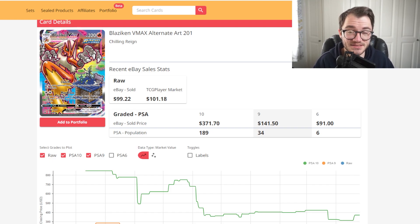It is a risk sending off a card because you're not guaranteed to get a 10 even if it looks absolutely amazing. When PSA reduces their prices down the line it will be more appealing to send off cards like this Blaziken. Overall this is a really good card and it comes in at number 10.